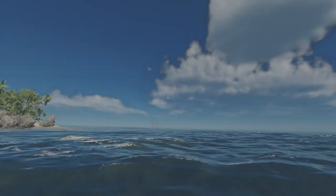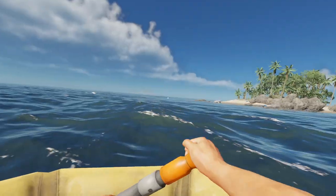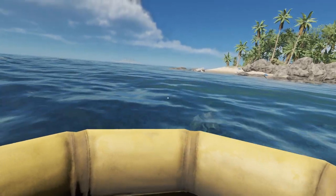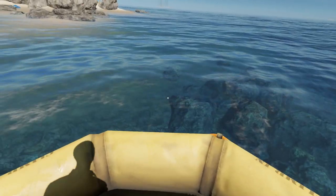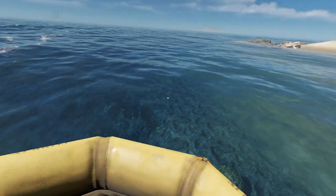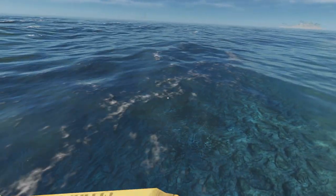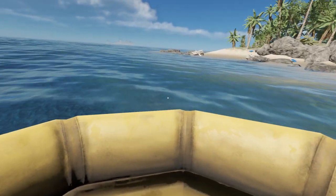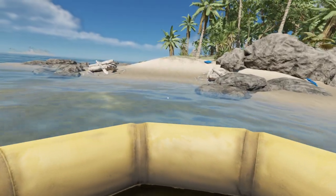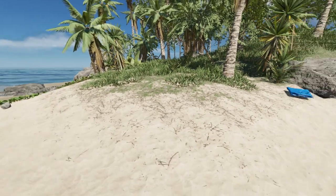Alright, we're now in the new world. One of the changes — normally islands would drop down steeply at the edges, which looked strange, but now they've smoothed it out. It looks really good and you can actually walk into the water a bit further off your island. I really like that change.